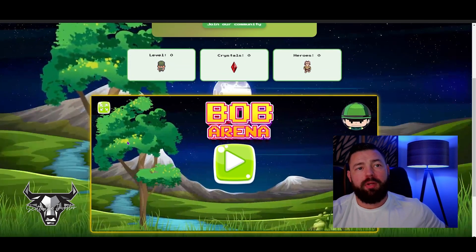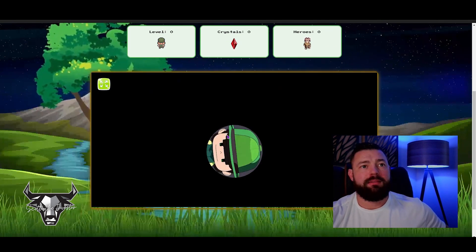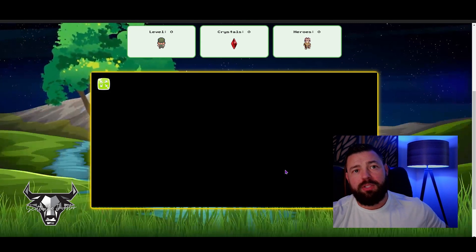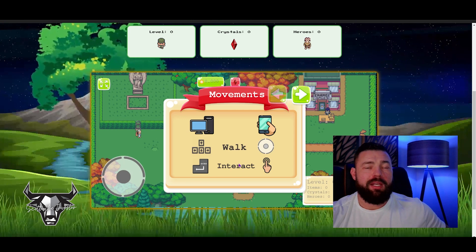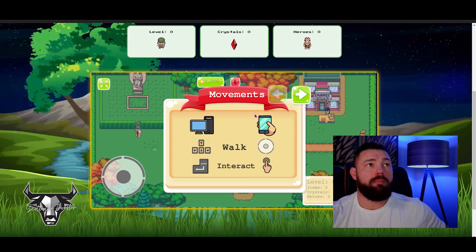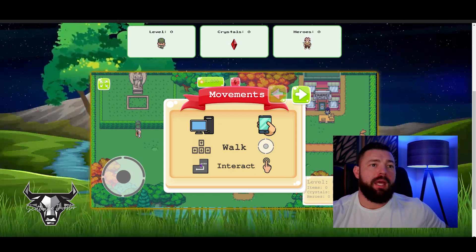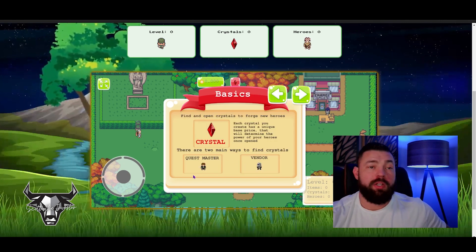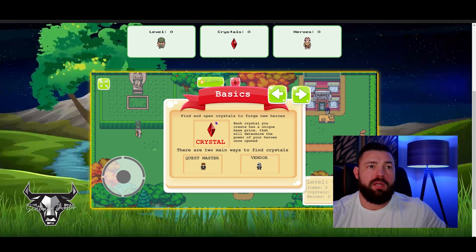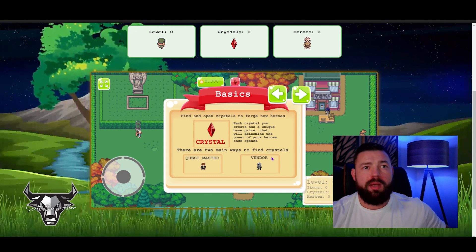The idea is that you're going to level up your characters and your heroes and prance around through the UI and collect things. This is the test mode — the BNB version will be live and it's got that old school feel. You can navigate through it, use it on mobile, or use your keys to walk around and interact. You can find new crystals through the questmasters or the vendors.